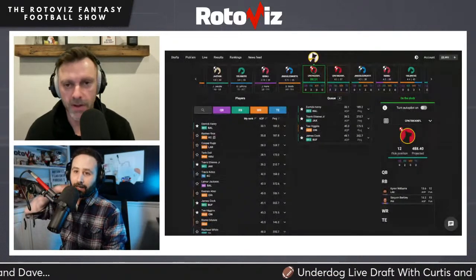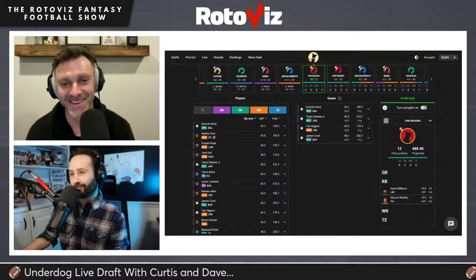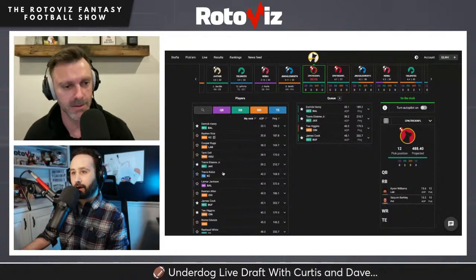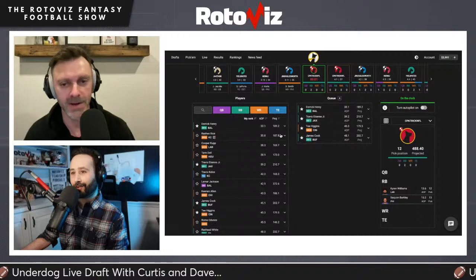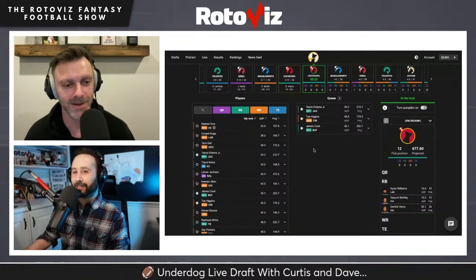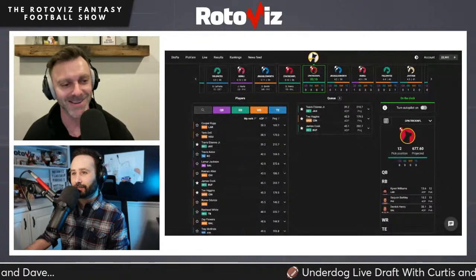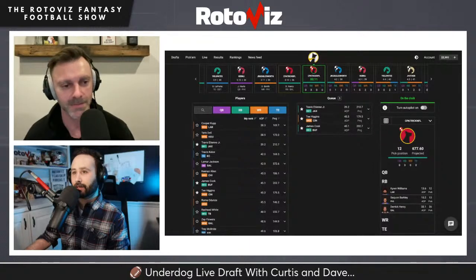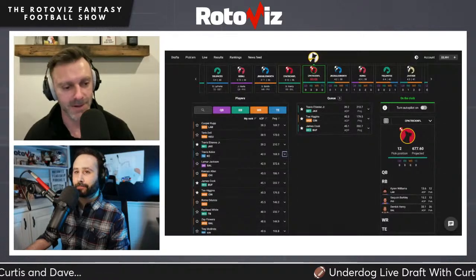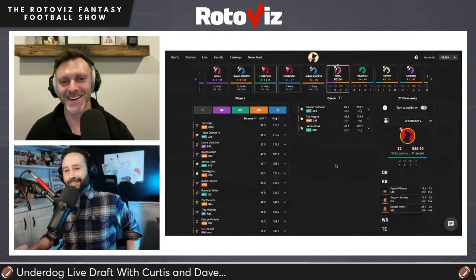Back on the clock, they consider going hyper fragile with Derrick Henry or taking Travis Kelsey and receivers. One option was Ja'Marr Chase's teammate but he got arrested. After an auto-pick situation, they take Travis Kelsey, creating what Curtis calls 'a structural nightmare' — three running backs and a tight end through four rounds. But both hosts like the touchdown upside of this team.